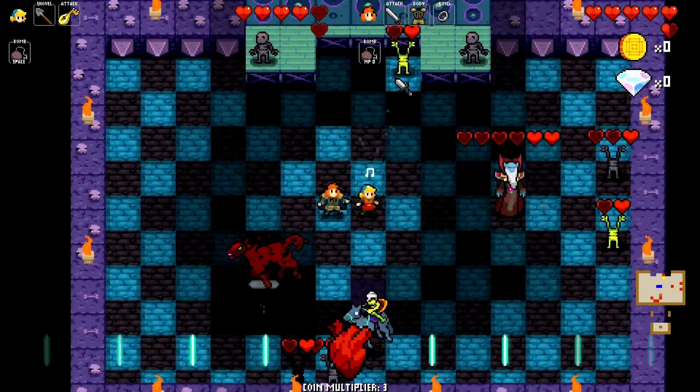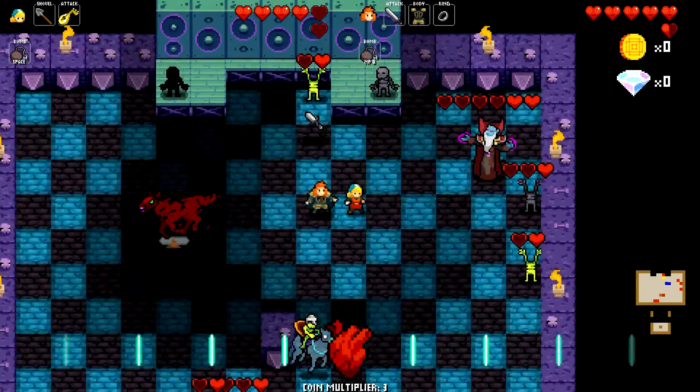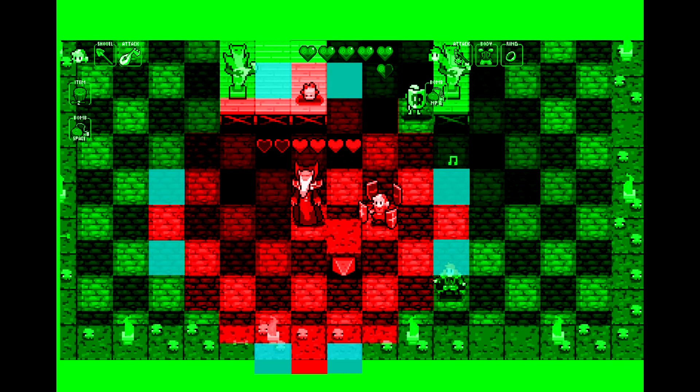The Necrodancer will always try to move towards you if you're far enough away. There is a four-block radius around him — if you're in that four-block circle he will move away from you. I've used my amazing Photoshop skills to show how he moves: when either Cadence or Dorian is standing in the red area, the Necrodancer will move away.